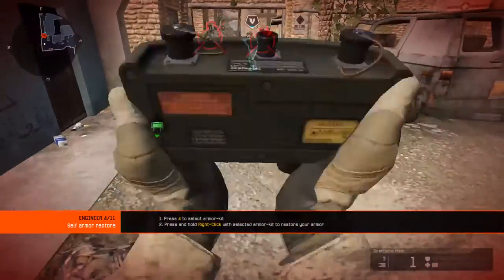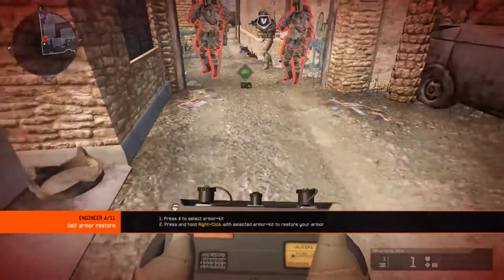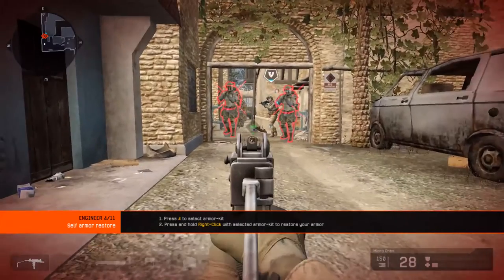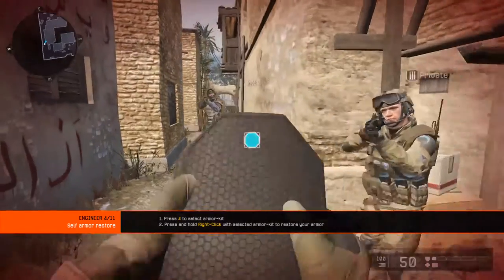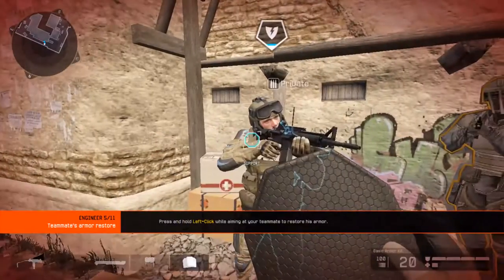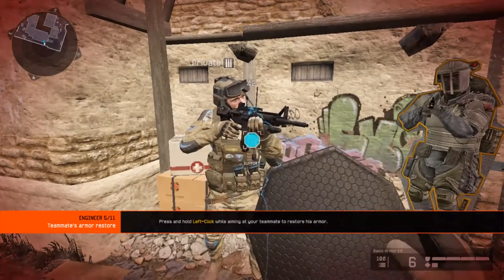Armor plates significantly reduce incoming damage. First, restore your own armor. When this icon appears above a teammate, his protection is very low. Approach him to restore his armor.